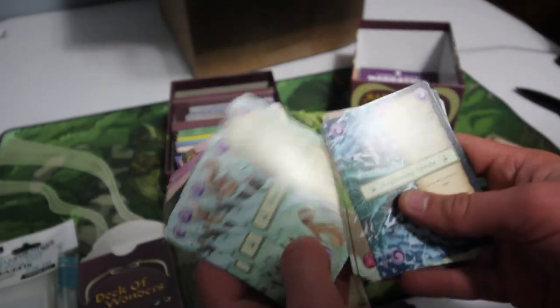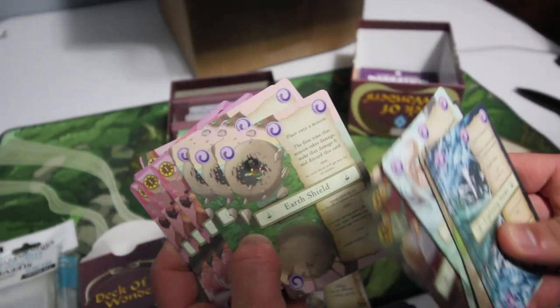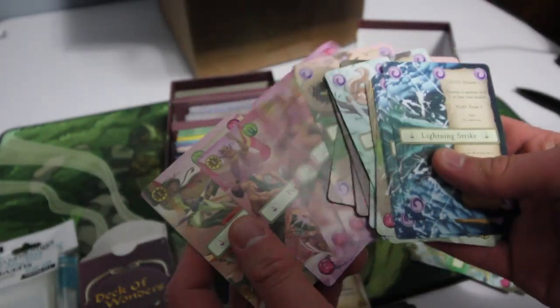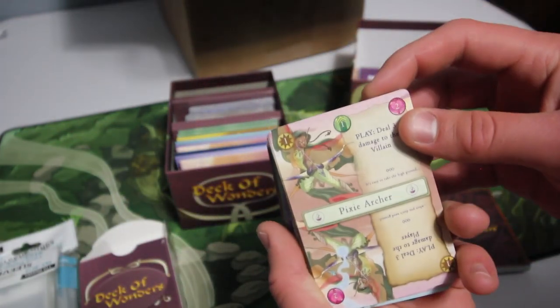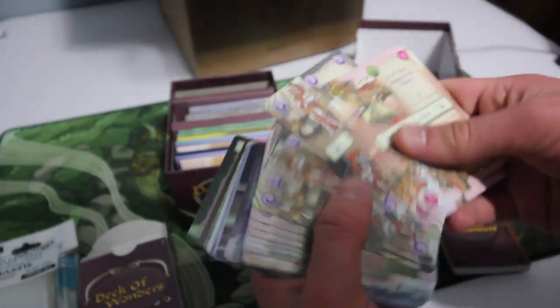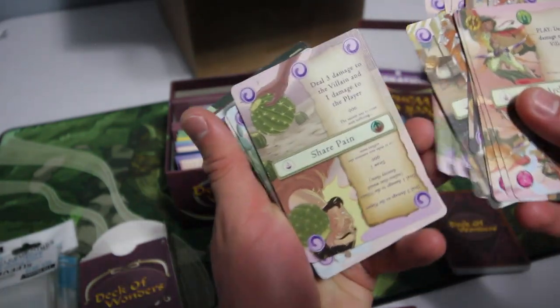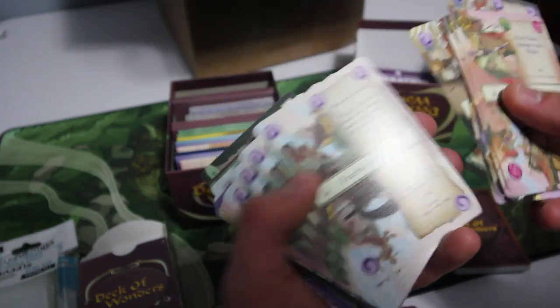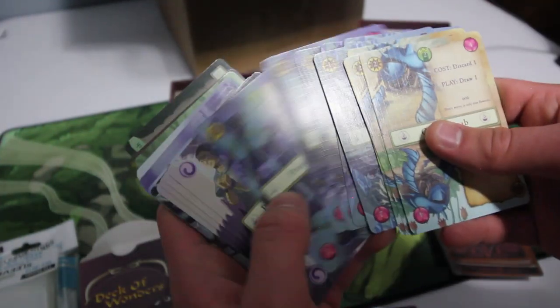So we have Hungry Wolf, Gust of Wind, Gnomish Servant, Earth Shield — lots of really cool different pixies and things in the art. It's all very gorgeous. Very excited — I did do a preview of this game when it was originally on Kickstarter, so very much looking forward to playing it in its final form. And a lot of these cards are obviously new to me as well.